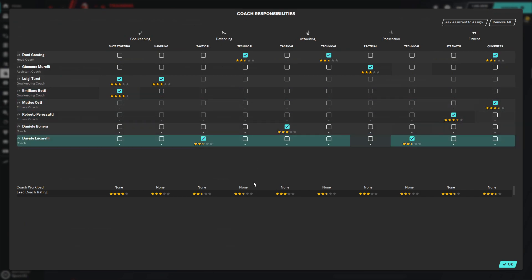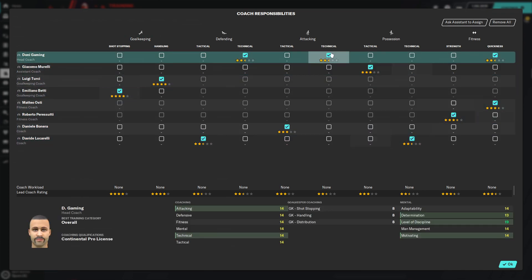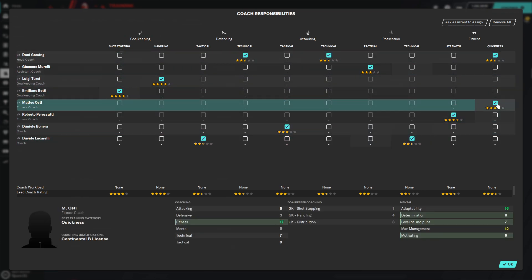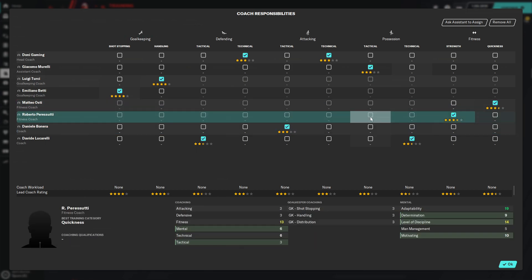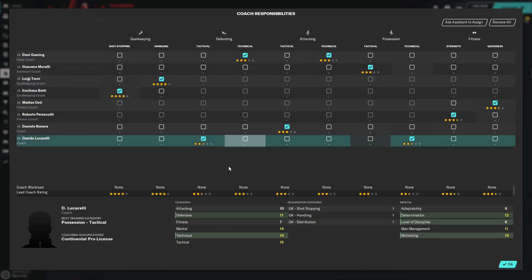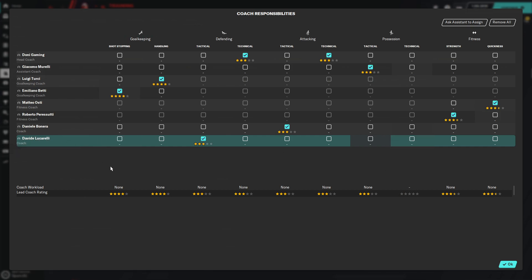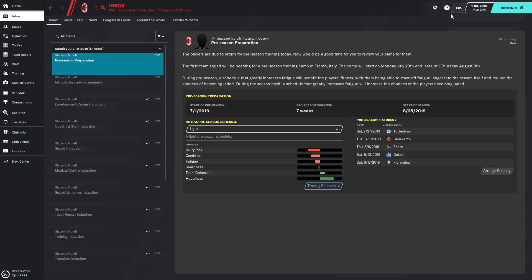For coach assignments, I think we can add some more coaches. We definitely need a better coach in possession. We need to let some of them go — Luccarelli for example is just a 3-star coach and I think we can do better. I'll go through the transfers and adding of coaches off camera, and I'll bring you guys back before the first game starts so I can explain everything that has happened.